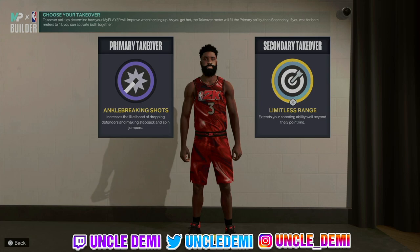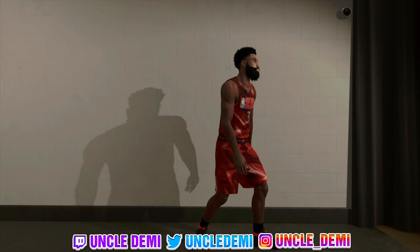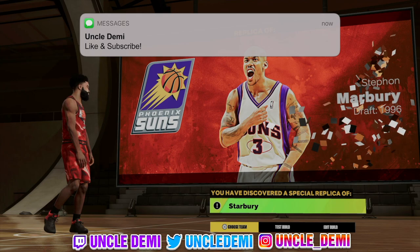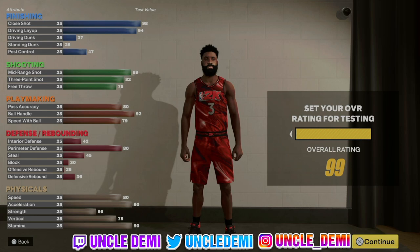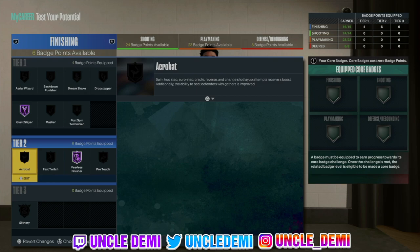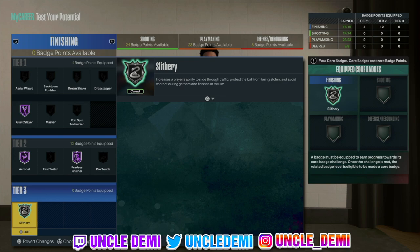It's all predicated on your playstyle — shot-creating sharp, lock, and playmaking. I want anchor-breaking shots and limitless range threes, but you can go double limitless or pull-up deadeye for fades — it's really your preference. Here you have it, a really strong replica build. It's dope to have Marbury back in the game, alongside Tony Parker and D'Angelo Russell. This is the Suns Stephon Marbury Starbury replica build. Now we're going to test this build at 99. For finishing badges: Fearless Finisher, Giant Slayer are must-haves, then Slithery and Acrobat — add one badge point to get Slithery on gold.